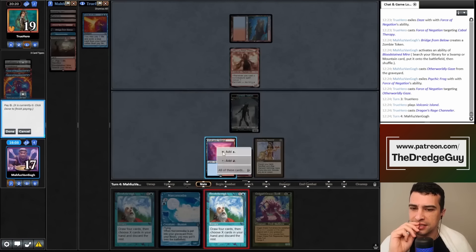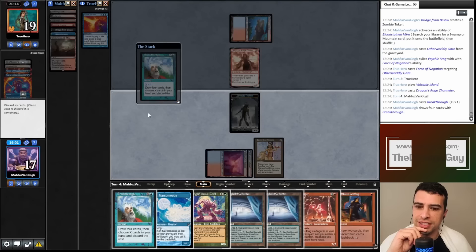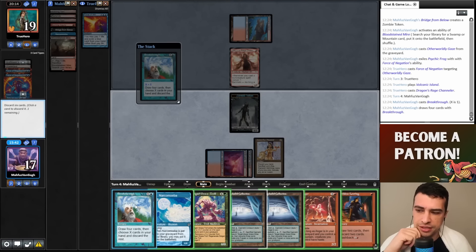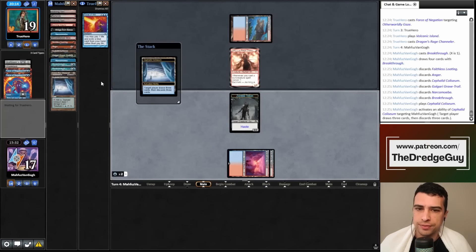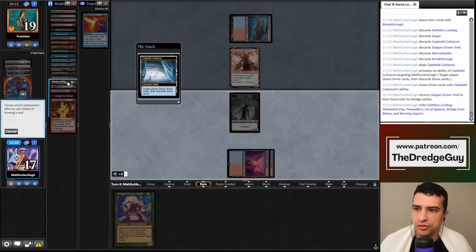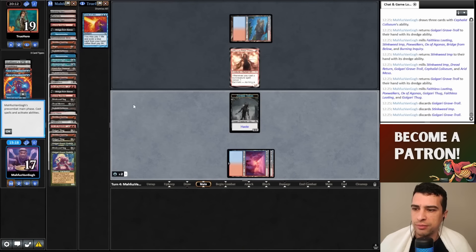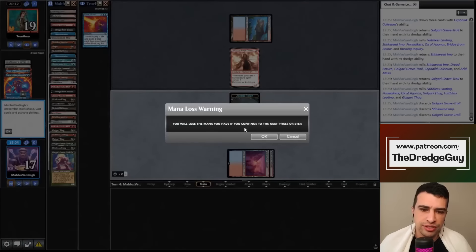I go with Otherworldly Gaze and they counter with another Force of Negation. They still have Force of Will, Dragon's Rage Channeler, and a third card. My opponent plays Volcanic Island and Delver. We found a dredger but I don't want to go all-in because they can still have a blue card. They don't counter. I find a Looting and Cephalid Coliseum — I'll play Coliseum since it's uncounterable. My opponent has Force of Will and one non-blue card.